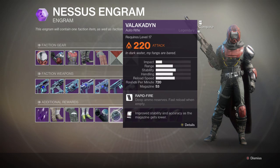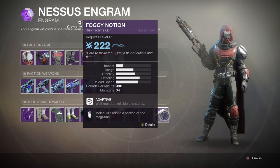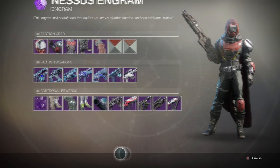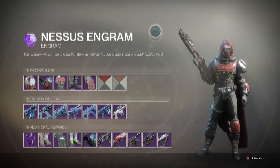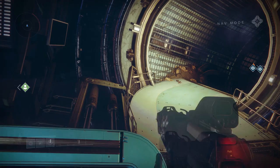After the change, Failsafe's inventory showed the Valakadyn auto rifle, the Swift Ride pulse rifle, a sidearm, the Rattler, the Widow's Bite sniper rifle, and the Foggy Ocean submachine gun. There's no visible cooldown or timer indicating a weekly or daily reset, but we just witnessed a live inventory change, so that will need to be kept an eye on. Next up is the final planet, Io.